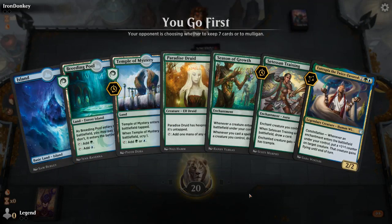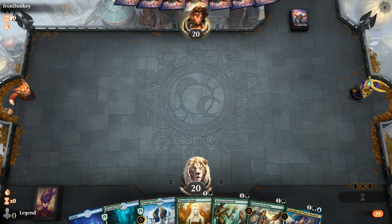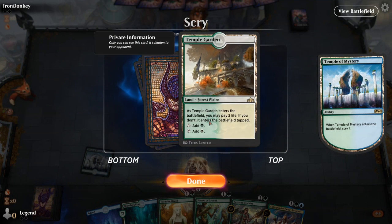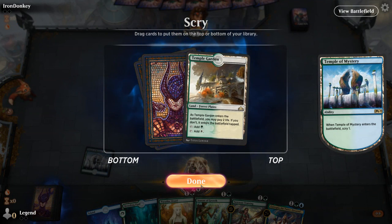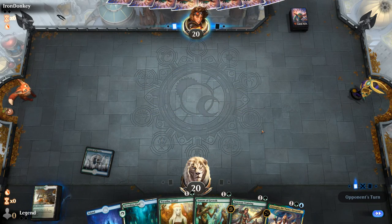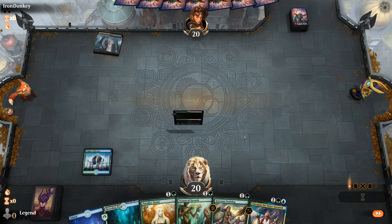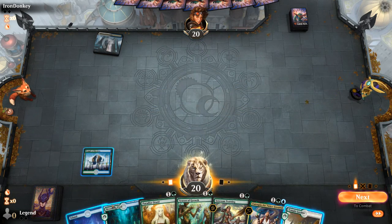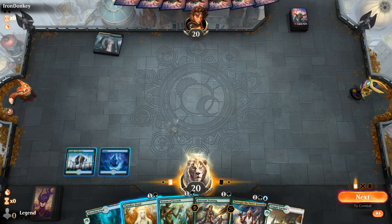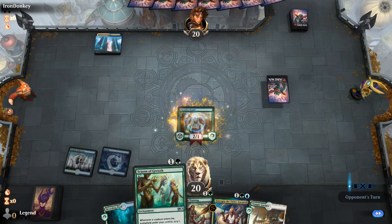We'll be on the play. Fine opening hand. Facing a Hallowed Fountain so it could be blue-white control. Probably still lead with Paradise Druid, and then next turn go Season into Training. Probably okay keeping Temple Garden in case we lose a Paradise Druid so we still have white mana.